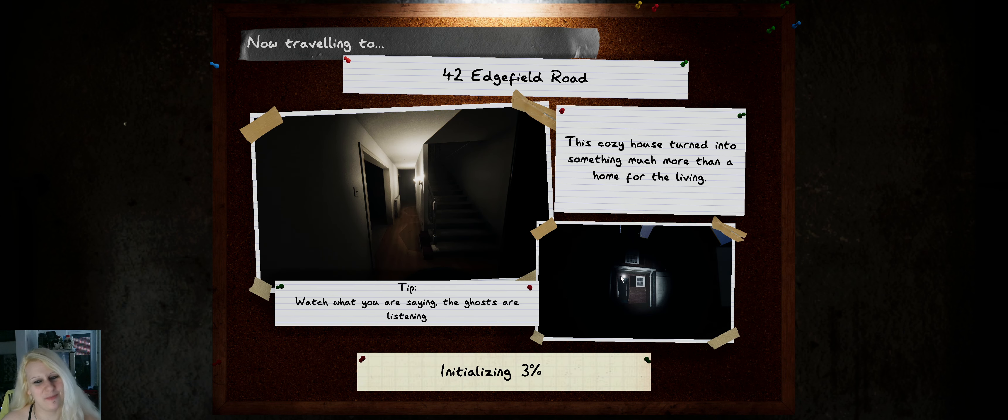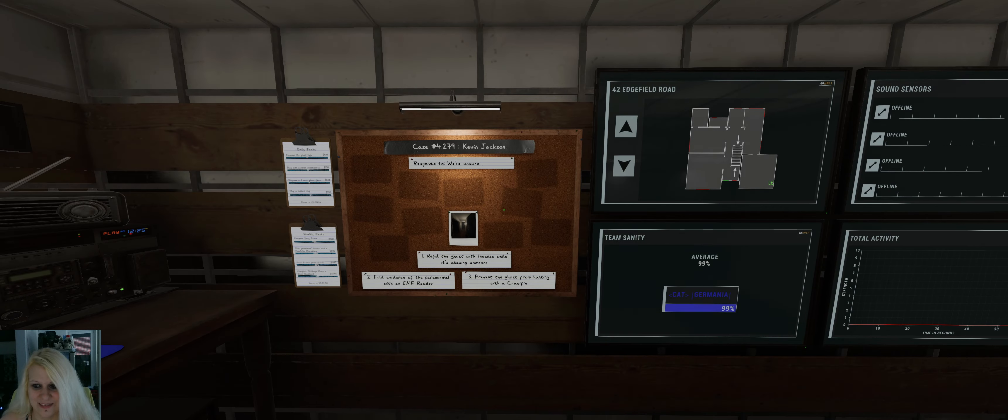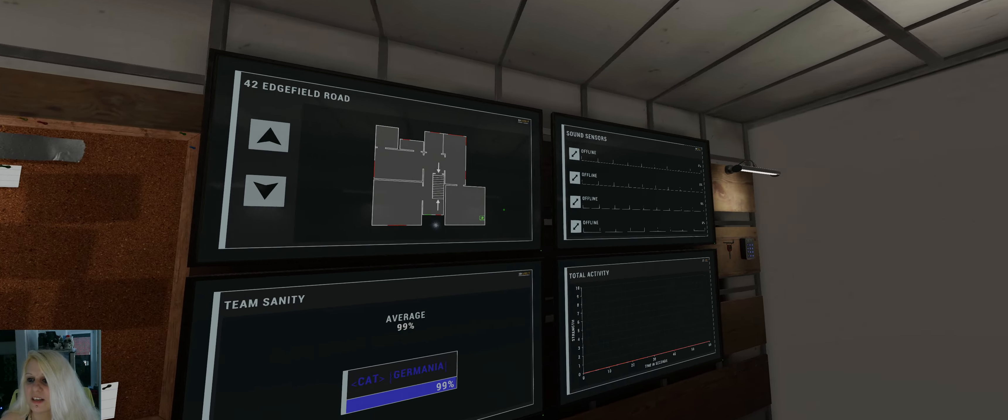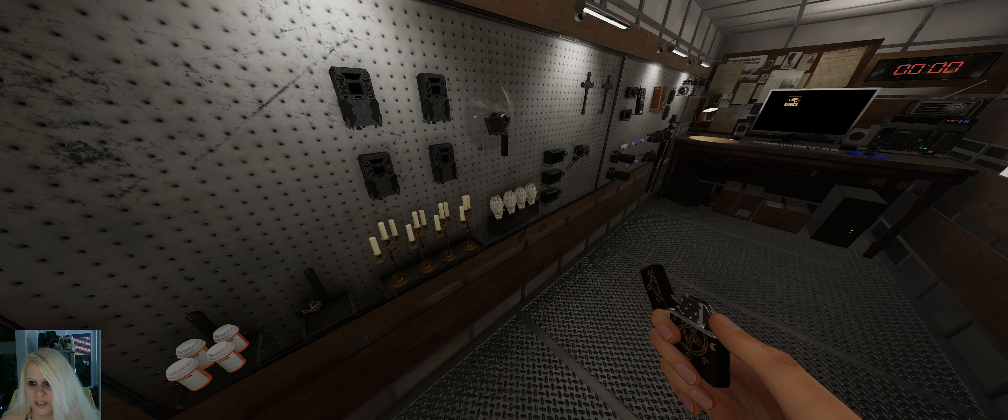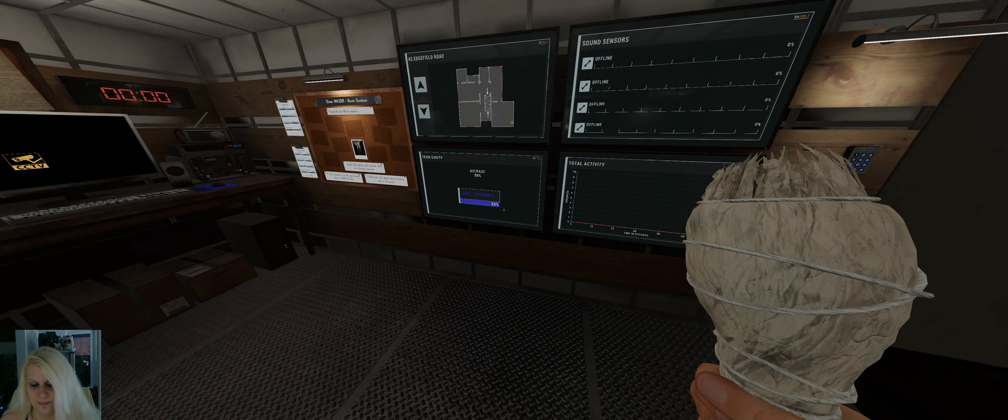Hey everyone, welcome to another one in Phasmophobia. After the last ghost I have to do another one, and now it's Edgefield. Let's see how exciting this ghost is gonna be — the last one was just so much fun. Objectives: breaker again, okay. So here we are at Edgefield with the nice moon. Let's set up everything and hop in. Edgefield is ready, let's go.